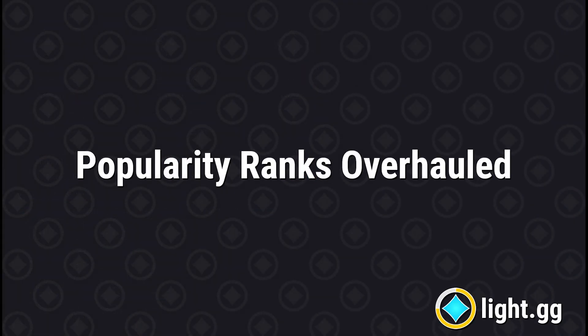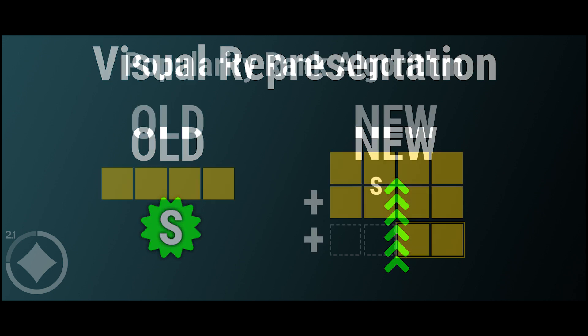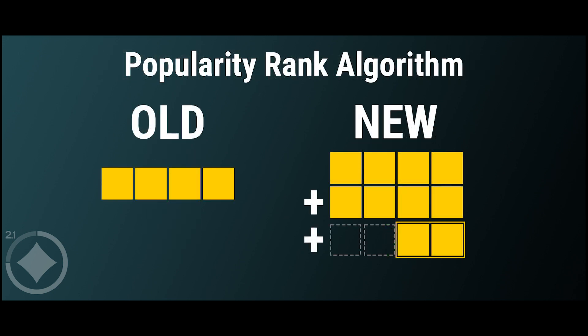Putting this new data to good use, the popularity rank system has also received a significant upgrade. Beyond a new set of crispy icons, the underlying algorithm now takes the popularity of a roll's trait combo into account as well when determining what rank to assign, creating a more flexible ranking system that better handles a wider variety of situations.